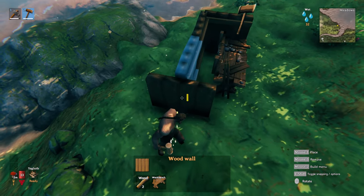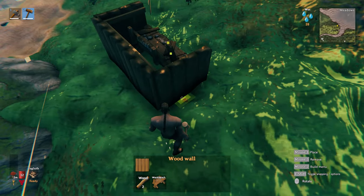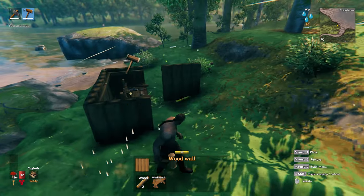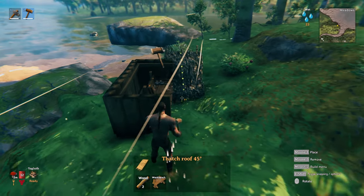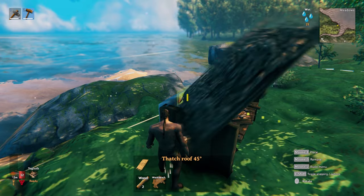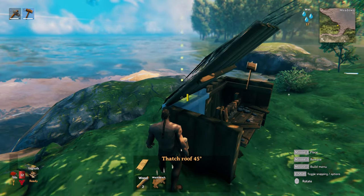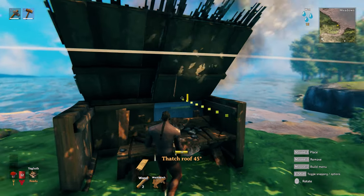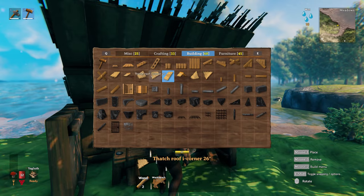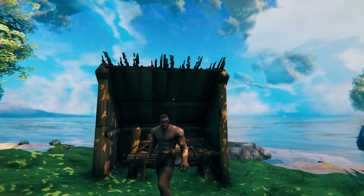The building takes a little practice and can be a bit janky, but improvements will come in the future. Line up the white crosshair to where you want it to snap, and use the scroll wheel to rotate pieces. It may not look like a great Viking hall where stories of old are told just yet, but it will get you started so you can repair your weapons and armor and then build as grand a design as you wish.